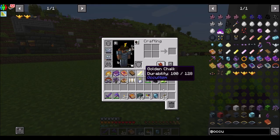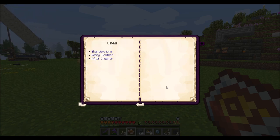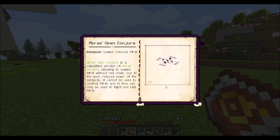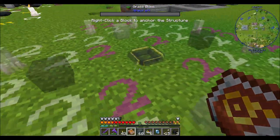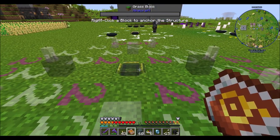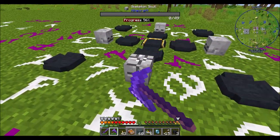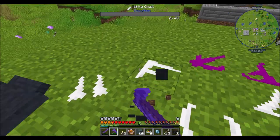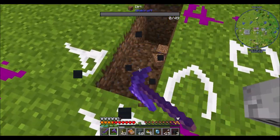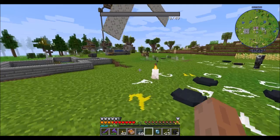Now we've got two Wither Skeleton Skulls, so we should be good. This is the one that will summon the demon that will allow me to get Afrit Essence. Had that been vein mining mode, it would have been a bad time for everyone involved.